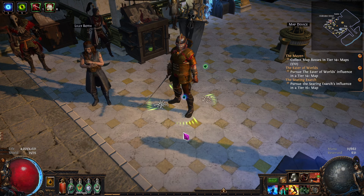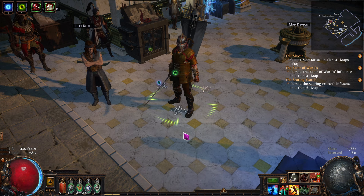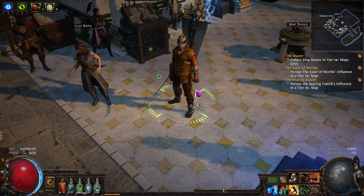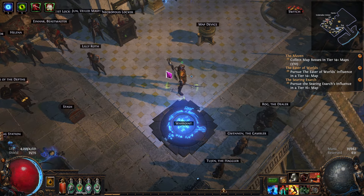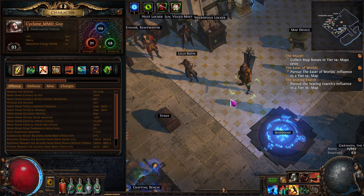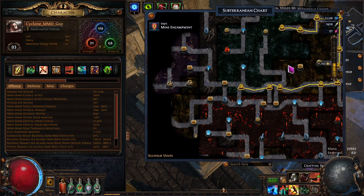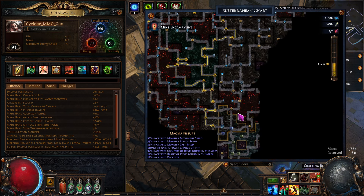Hello and welcome to Path of Exile Necropolis League. This is the step-by-step guide on Cyclone Slayer — specifically Cyclone of Tumult. The last episode I got into maps with this guy, and I went from level 78 to 89 in a matter of two or three hours, just flying through the EXP. We were getting 500 million EXP per hour or more down here, and I wasn't even deep. I've done quite a bit of exploration since then.